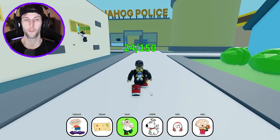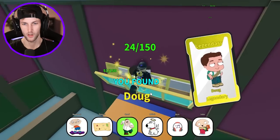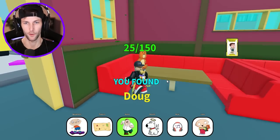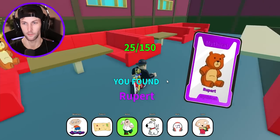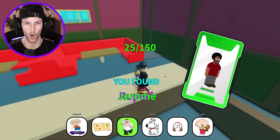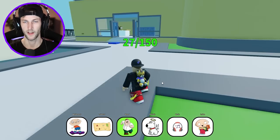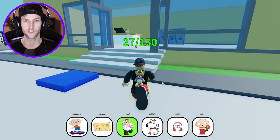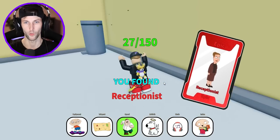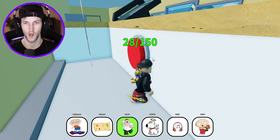Look at this guy trying to get this dude in the window. Give me that — we got Doug. I'm not even supposed to be in this building yet. I thought we were going to the police station. Never mind, we're just going to start unlocking all this stuff. Rupert, Jerome. There's a blue Santa Claus up on the roof — that kind of looks like the Grinch, but it's blue. What is inside the police station? We got the receptionist and a big red button. Let's press it. Nothing happens.